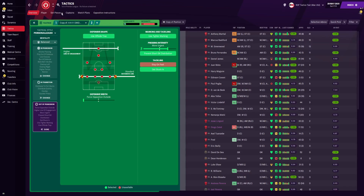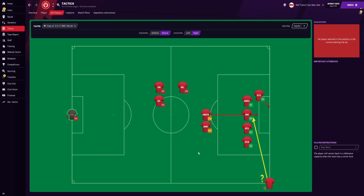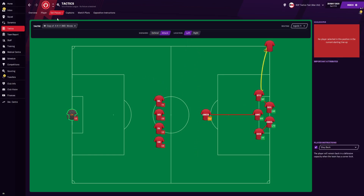Before we do that, we'll check if there are any set pieces. For corners attacking down the right, this is what it looks like. For attacking corners down the left, this is what it looks like. For attacking throw-ins on the right this is what it looks like, and for attacking throw-ins down the left this is what it looks like. That's the tactic all wrapped up — now let's check the results.